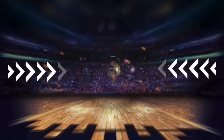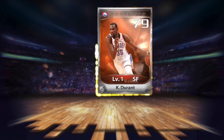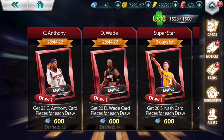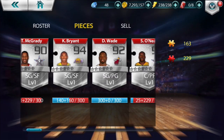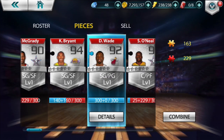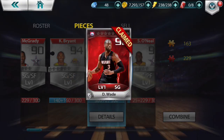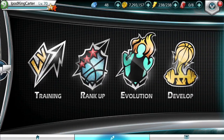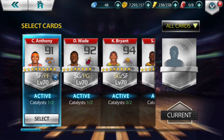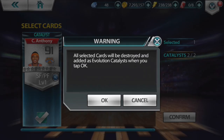We pulled a Kevin Durant right there — a legendary card, nothing too big. I don't do legendary cards anymore. What I do with my actual legendaries is I have the same chemistry setup — legendary Dwayne Wade, Kobe, LeBron, Melo, and Shaq — and I just run through league with them. I don't even barely touch them.